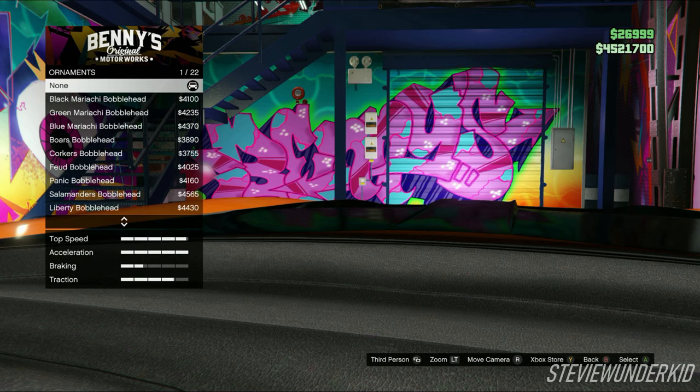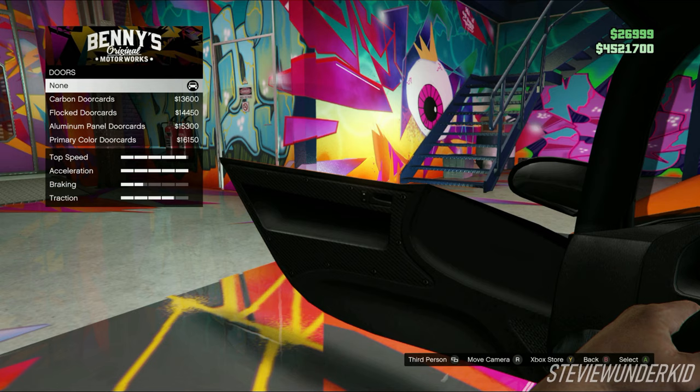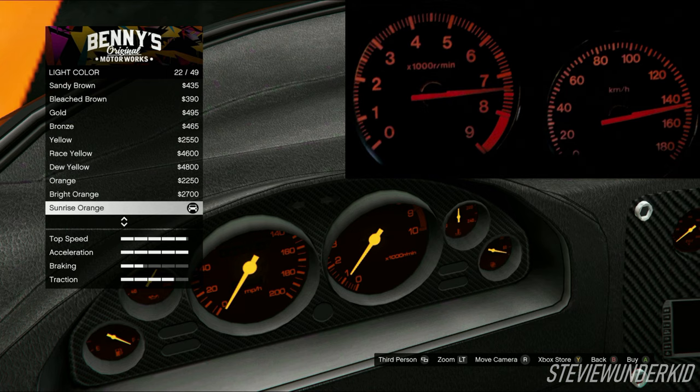Next up is the interior. For the ornaments, obviously there are none. For the dash and doors, I just left them stock. For the seats, I chose the carbon bucket seats to match the ones in Han's car. For the steering wheel, I chose the Apex Clubman wheel as it matches the shape of the wheel in Han's car and also has the two nitrous buttons. Then for the light color, I chose the sunrise orange to match the RX-7 gauge faces.